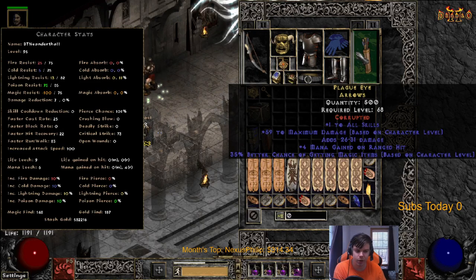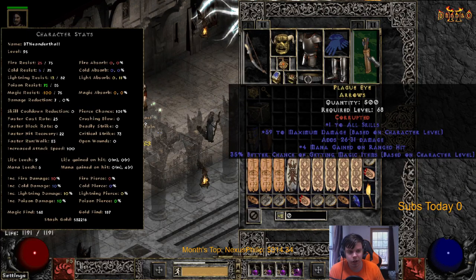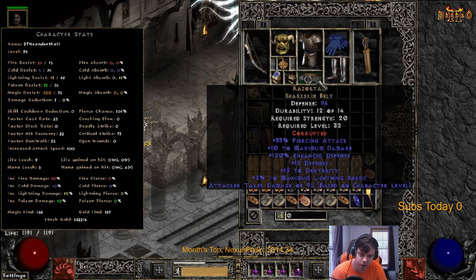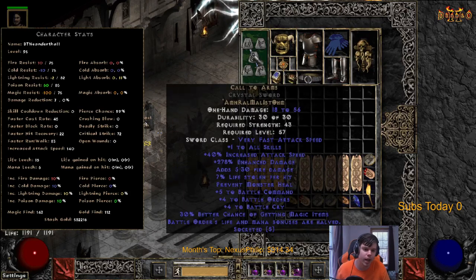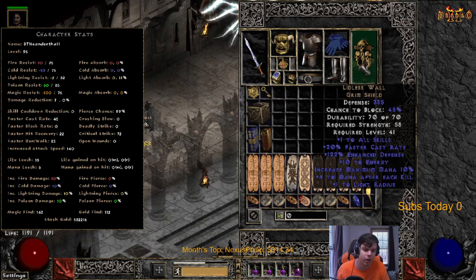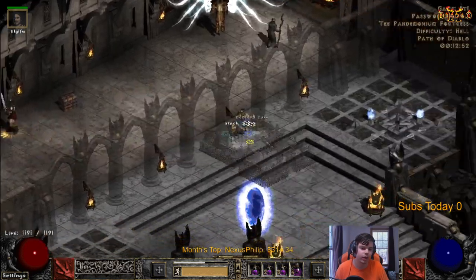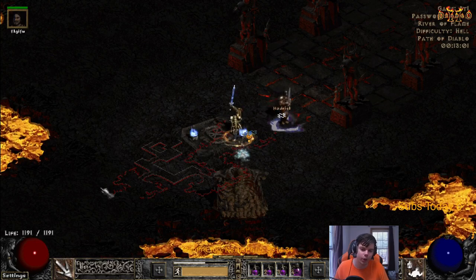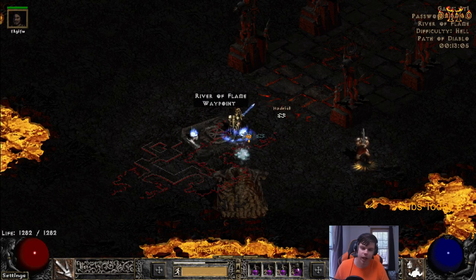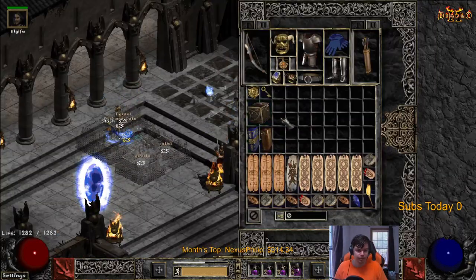Some people might use a different pair of gloves and have increased attack speed on their arrows instead, or piercing attack if you don't want to use Razortail. On swap we have Call to Arms and Lidless Wall just for the plus one. In Path of Diablo I only recommend doing this if you're super rich, because the CTA only gives plus one skill and when I use Battle Orders I don't even gain 100 health - that's like 90 health. Not very good unless you're like super rich.